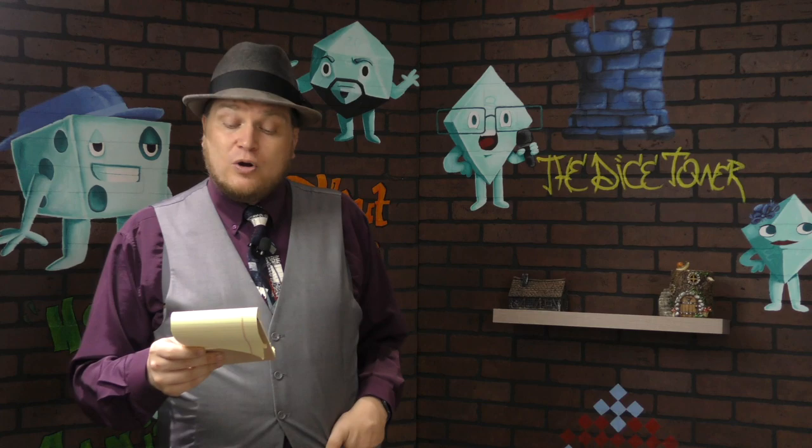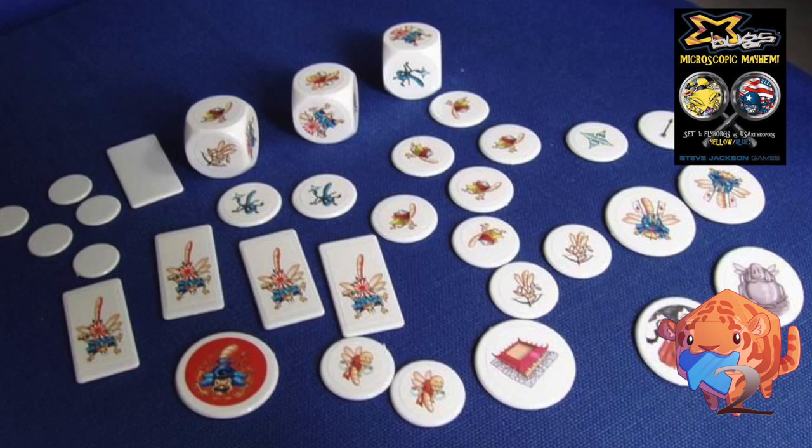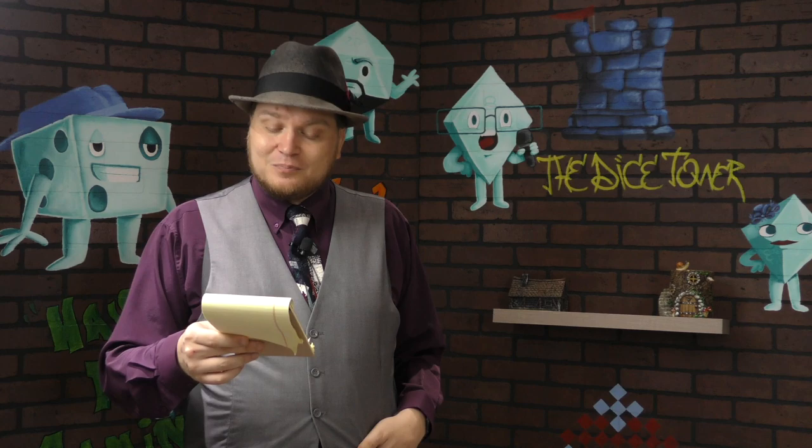Number two was originally called X-Bugs and was later reprinted as Micromutants. This is Tiddlywinks, but they're all mutated bugs with special powers. You flick them, trying to land on your opponents — it's almost like a war game. The bugs have different shapes, sizes, and special powers. I thought this was a pretty unique game, and I wouldn't be surprised if we see a third printing someday. I had a lot of fun with it.